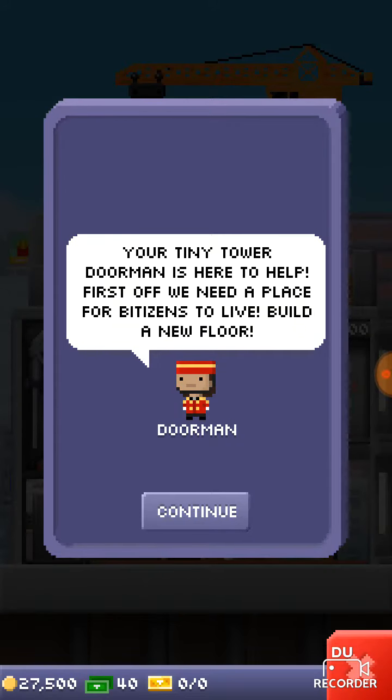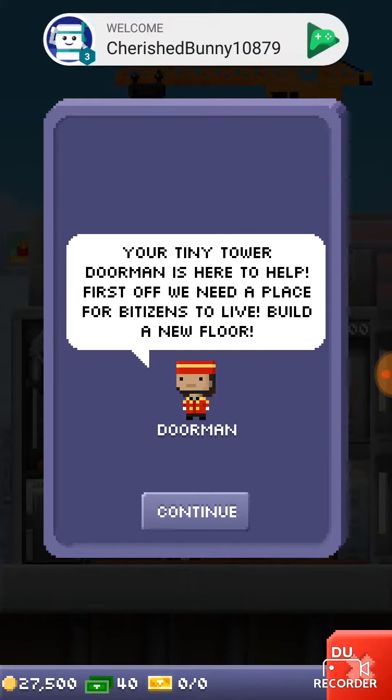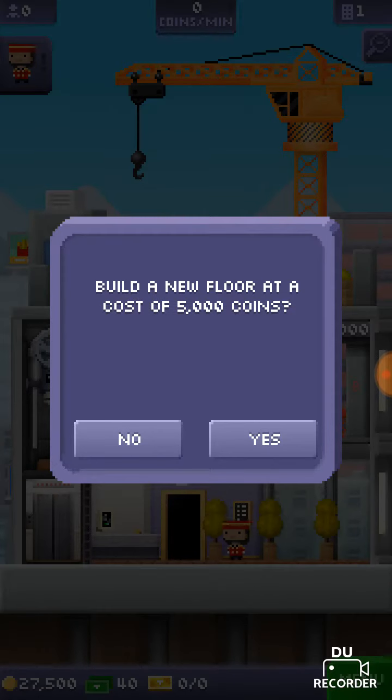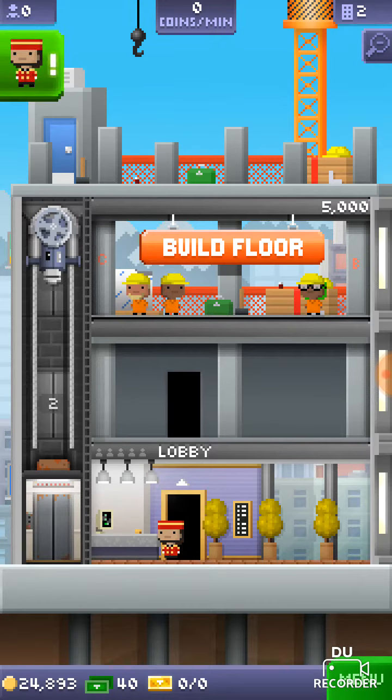Welcome back to another video. Today we're playing Tiny Tower. Your Tiny Tower doorman is here to help. First off, we need a place for bits and bobs to build a new floor. I like this doorman. Build floor — yeah, I'll build a floor.